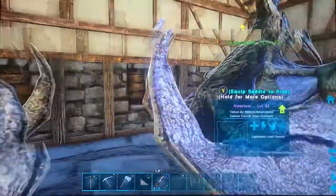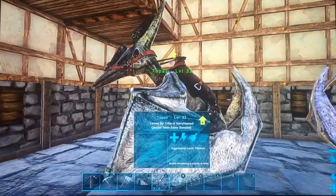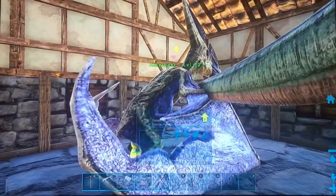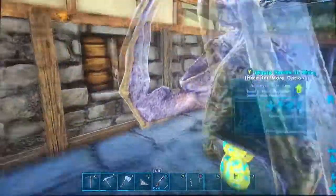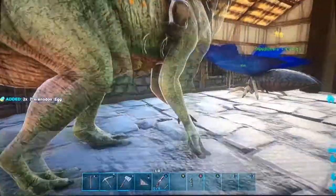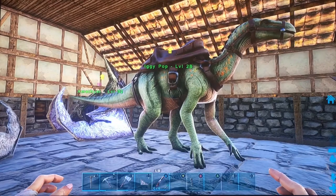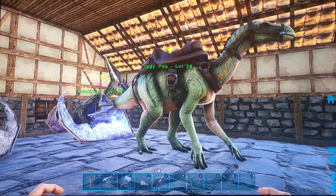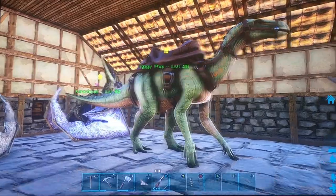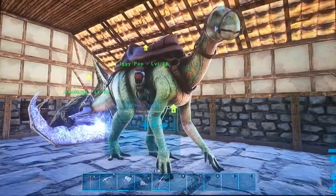And my Pteranodons, which don't get much use anymore now that I've got my Argent, but they are back up. We've got the male Topaz because he's kind of a topaz color. We've got the female Amethyst because she's purple — and that's a lot of eggs, so let me grab those real quick. And then we've got Iggy Pop — it's an iguanodon. If you're going to get an iguanodon, you might as well name it Iggy, and if you're going to name it Iggy, you might as well go all the way and name it Iggy Pop. I like to name all of my dinos after colors, objects, characters, all that sort of stuff.